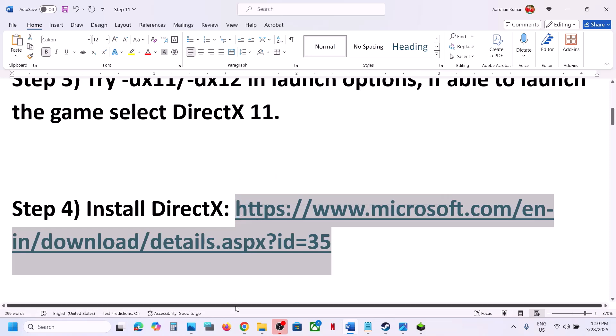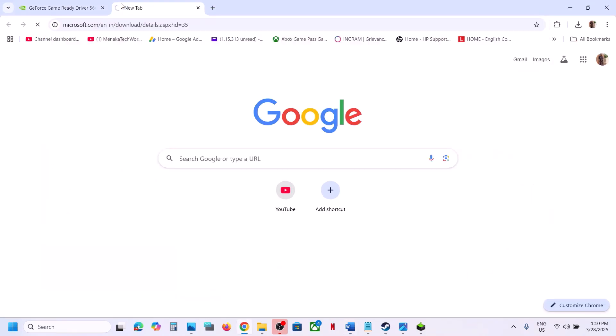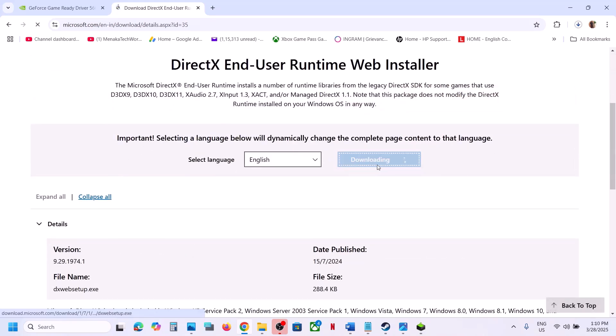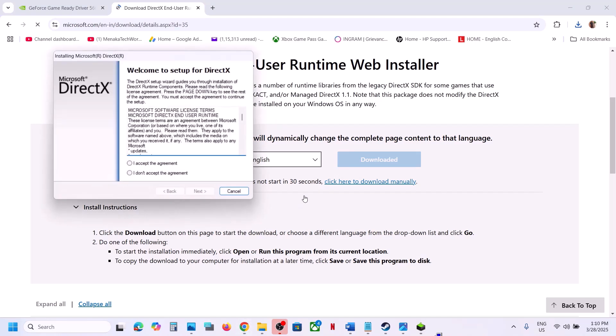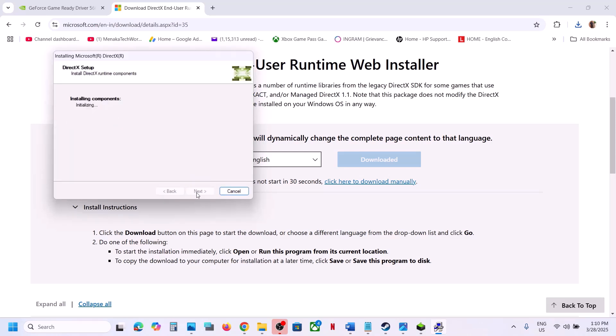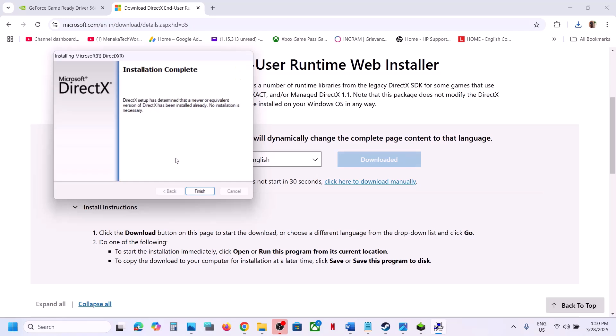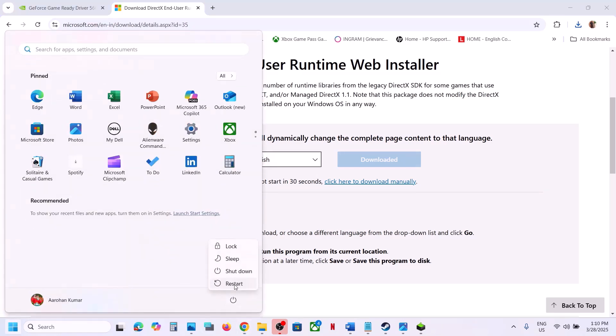The next step is to install the DirectX file. Copy the link provided in the video description and open it in a browser — it will take you to the Microsoft website. Click on Download, run the exe file, click Yes to allow, accept, then click Next. Uncheck the Install Bing Bar option, click Next, let the installation complete, click Finish, and restart your computer.